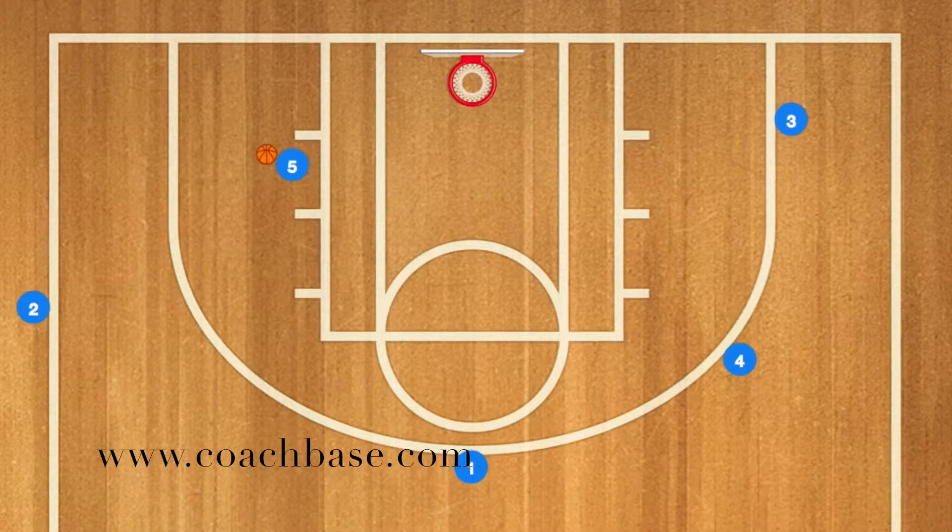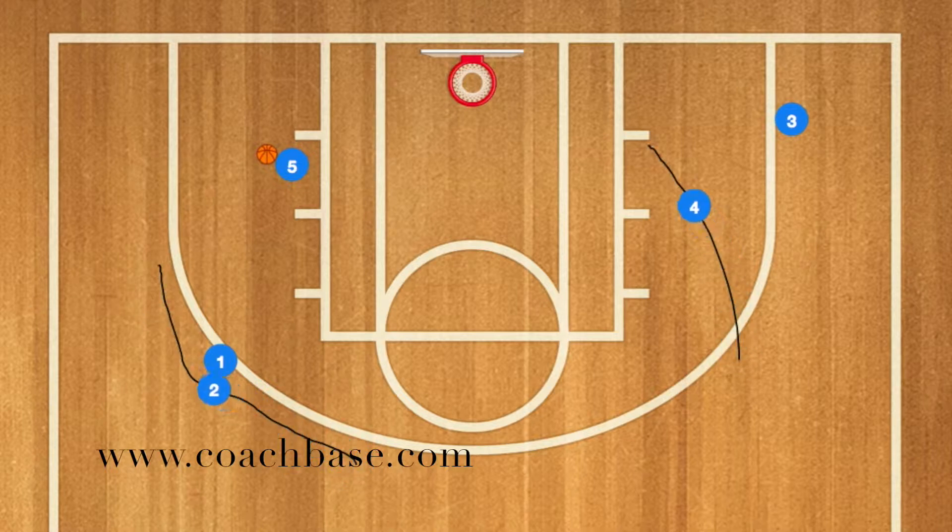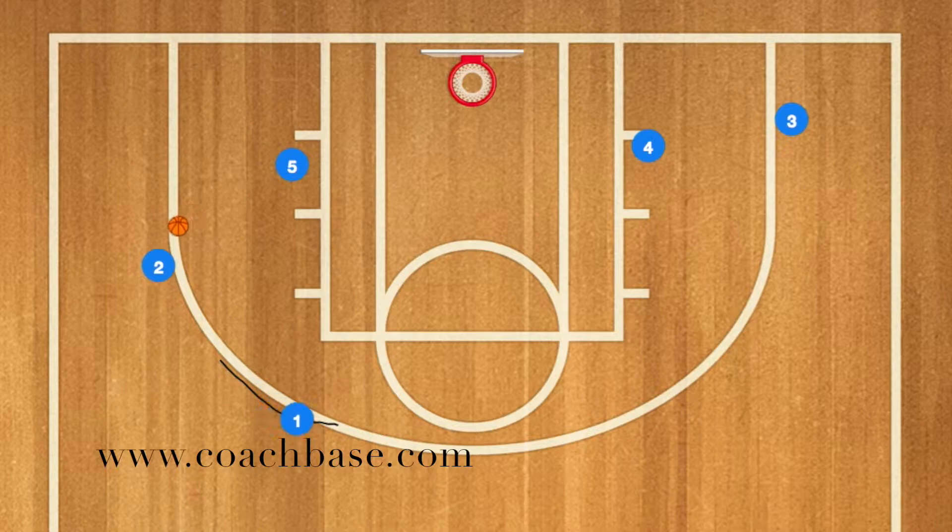Player 2 is going to pass to player 5, and player 1 is going to set a screen for player 2. Once that's done, player 4 is going to go down to the post, and player 2 is going to use player 1 as a screen again. Player 5 is going to pass to player 2, and player 2 is going to shoot.